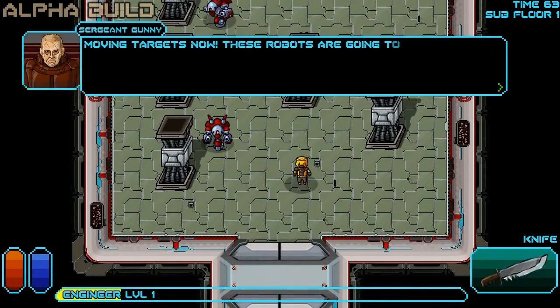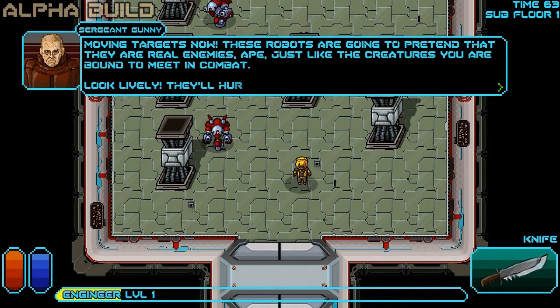Moving targets now, ape. These robots are going to pretend that they are real enemies, just like the creatures you are bound to meet in combat. Look lively — they'll hurt you if they can.